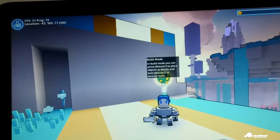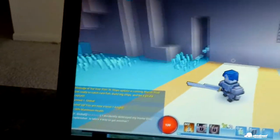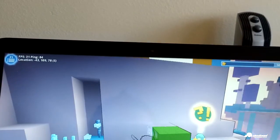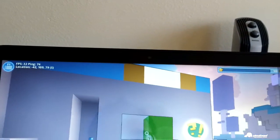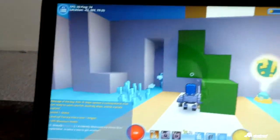Build mode — press mouse one to place objects and blocks, mouse button two to destroy them. So we'll probably need some blocks to get up here. I don't know how this works, but I'm thinking that'll do the trick.